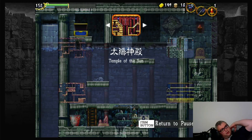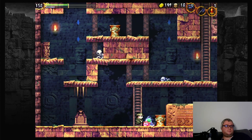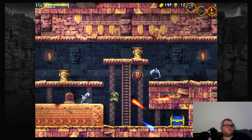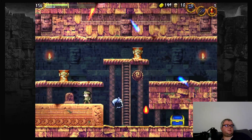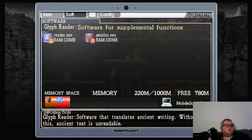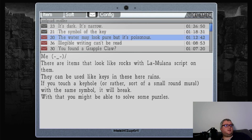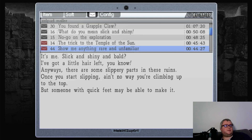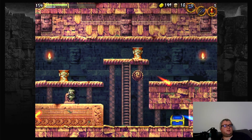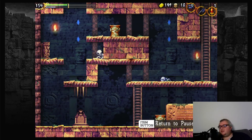First off, I want to show you in the Gate of Guidance there's something we can do now. We don't have the sigil yet — I don't remember where we get the sigil. Symbol of a key, the water. You can show items to the Elder and he's going to tell you something about it. Let's go to the Temple of the Sun and explore a new area.